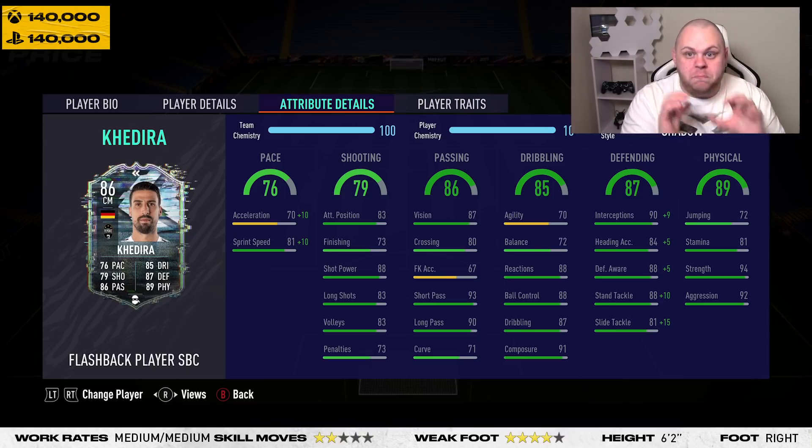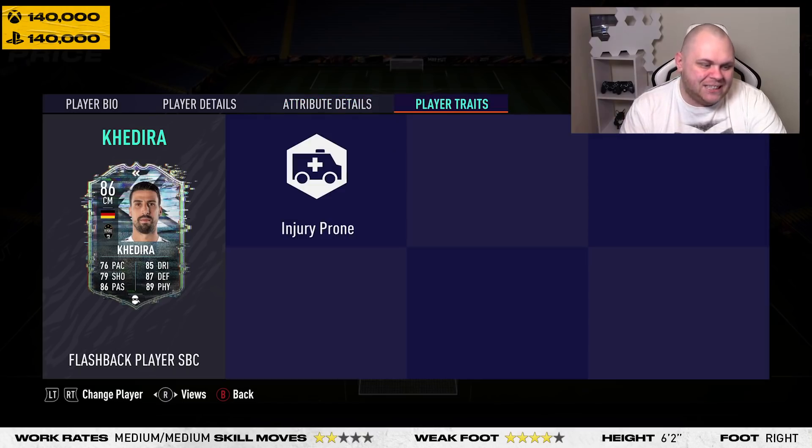Defensively is where it's mainly at with this card. He's got 90 interceptions, 84 heading accuracy, 88 defensive awareness, 88 standing tackle, and 81 sliding tackle. He's 72 jumping, 81 stamina, 94 strength, and 92 aggression. He is injury prone — that's the only trait he does possess, being vulnerable to injuries, which is neither here nor there really.